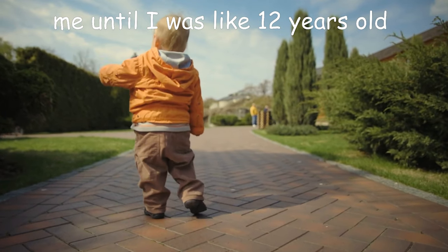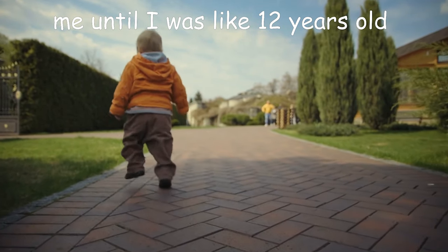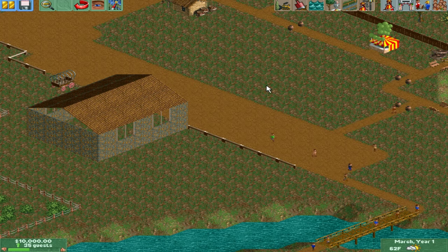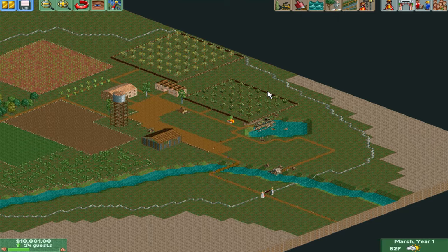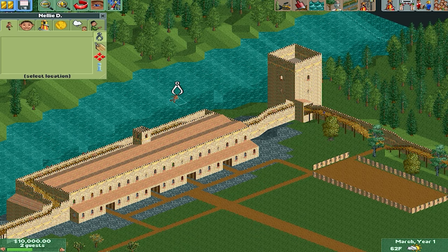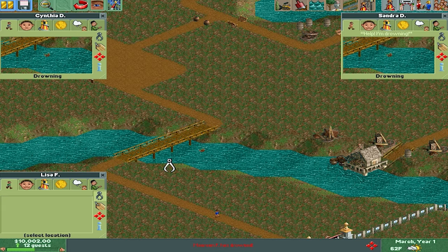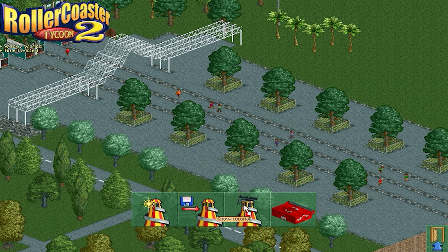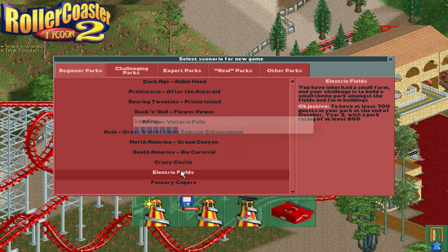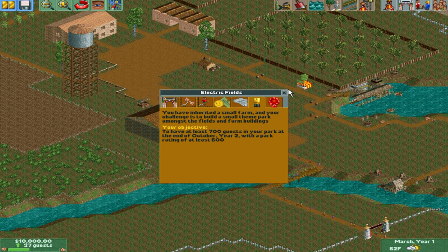I may have been a roller coaster enthusiast growing up, but I was also a young kid, so I did not have the IQ to get into the challenging parks. With this version I do have the DLC, but I decided to go with the classic Electric Fields. I remember back when I used to have this game, the only three beginner parks I had access to were Crazy Castle, Electric Field, and Factory Capers. Crazy Castle was okay but kind of small; Factory Capers was weird because it was all raised up. And Electric Fields — oh yeah, baby — that's where I spent all of my time. So I decided to go with Electric Fields and hit the objective of having at least 700 guests in my park. Come on, that's gonna be so easy — I could complete this in no time.